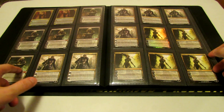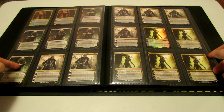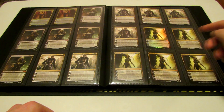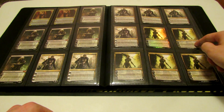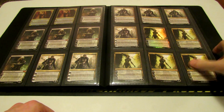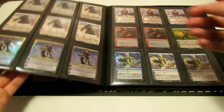I have five Sorin Markov — two of them are from Zendikar, three of them are from M12. Two Sorin Lord of Innistrad here and then another four up here, so six. Five Vraska the Unseen — one of them is Foil, one of them is Japanese. The Foil one I actually pulled in a pack alongside Jace Architect of Thought. Many of you guys probably have seen the video because I have it on my channel.